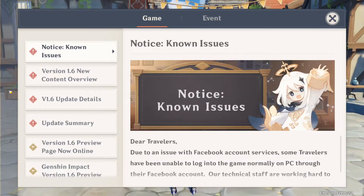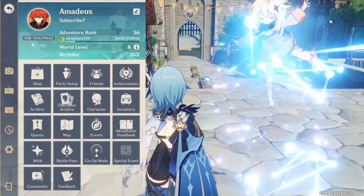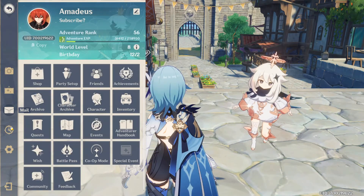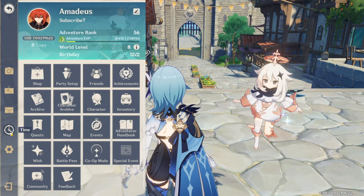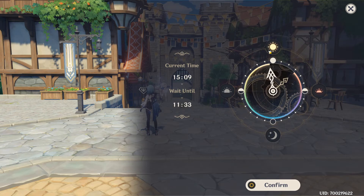Notices — here you can find information about current and upcoming updates to the game, so make sure to keep up to date so you don't miss anything. Time — here you can change the time of day. You might want to use this if you have to talk to an NPC that only spawns during certain times, as some NPCs will despawn at night.